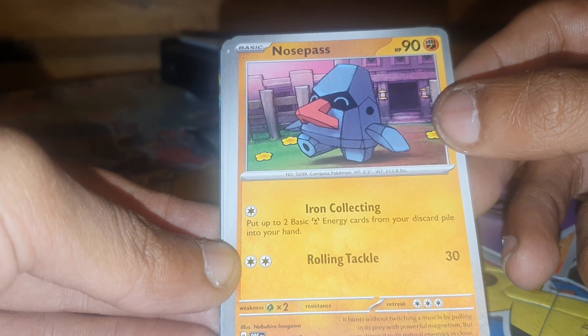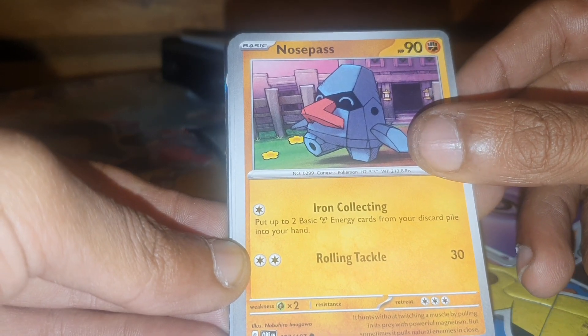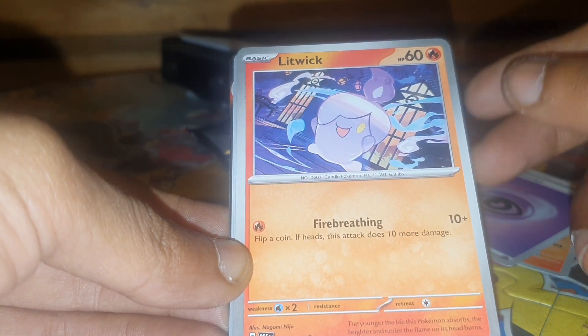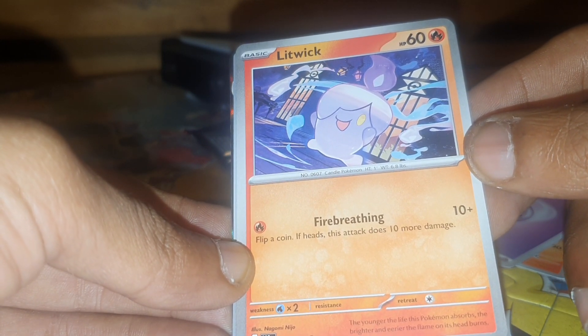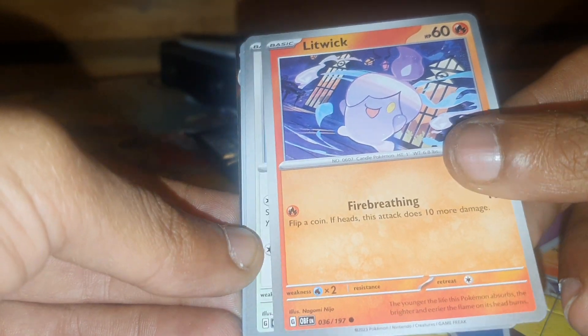Nosepass has a Pokedex entry of 299, being the Compass Pokemon, with moves Iron Collecting and Rolling Tackle — 107 out of 197. Litwick is up next, being a Fire type Pokemon, sometimes a Psychic type Pokemon.